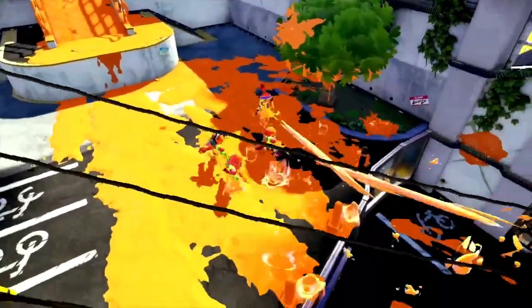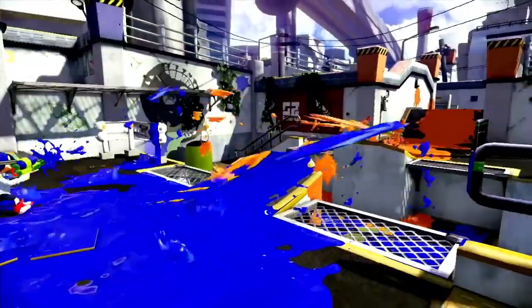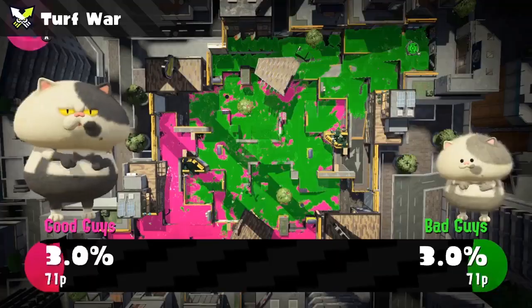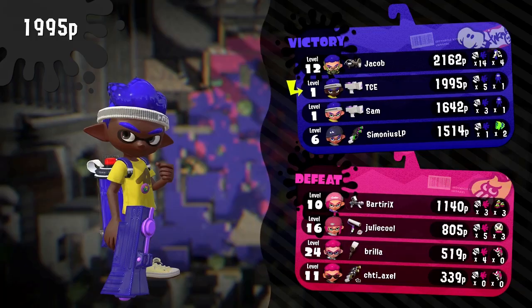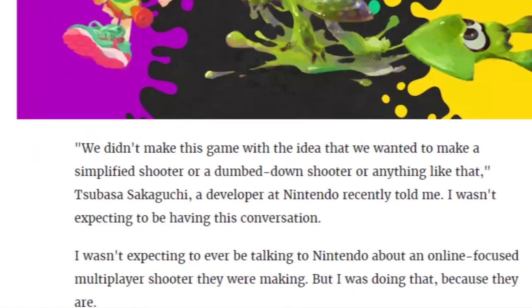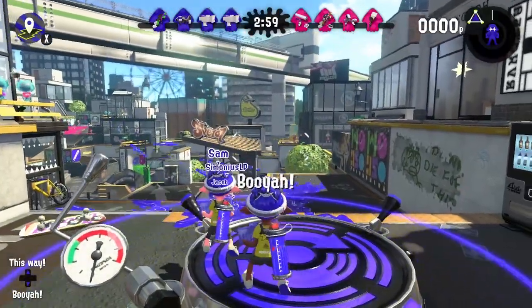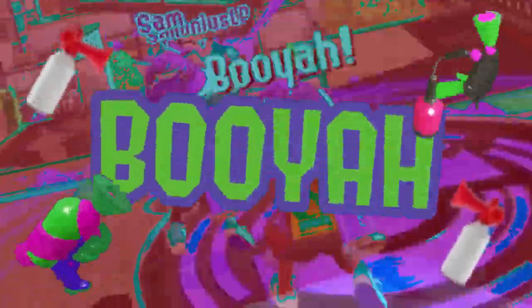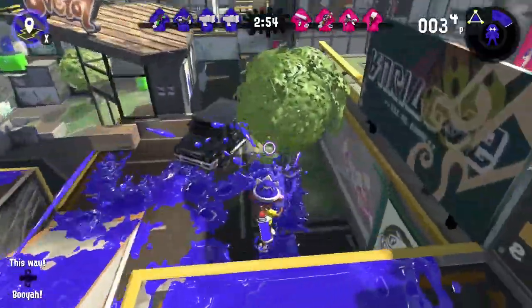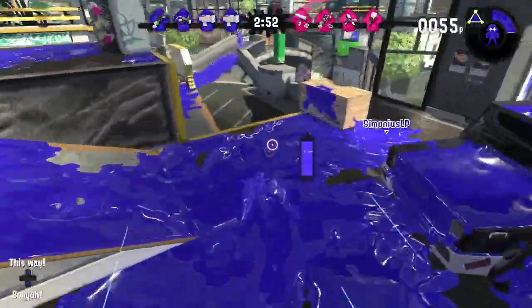The main crux of Splatoon battling is the turf war. In a nutshell, you gotta cover the ground in as much of your team's color ink as possible. If you cover more ground than the other team, you win. Shooting other team members helps, but it won't necessarily count toward the end — heck, it's possible to win without scoring a single kill. Trust Nintendo to make a non-lethal shooting game. After the obligatory booyah to generate team hype, you're ready to get started.